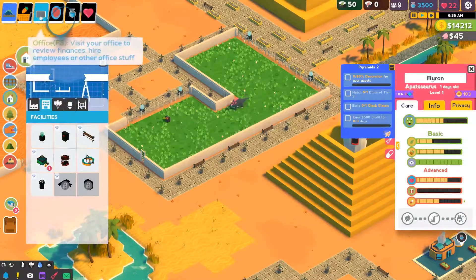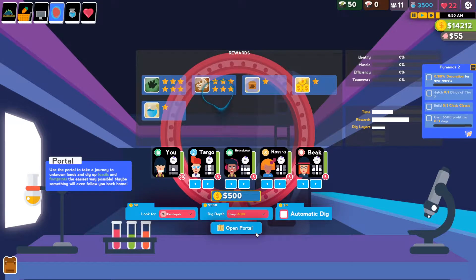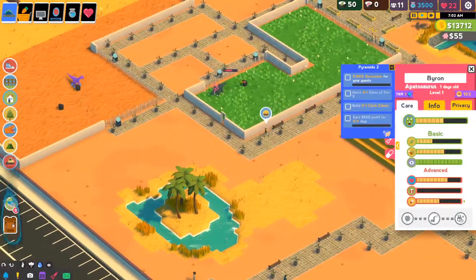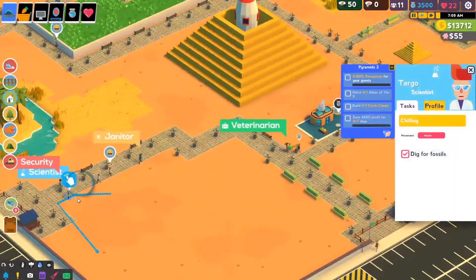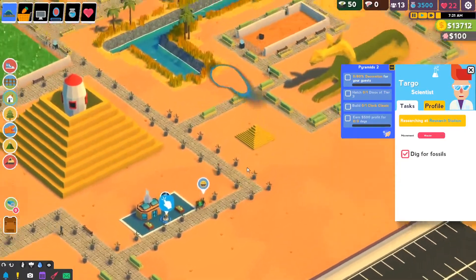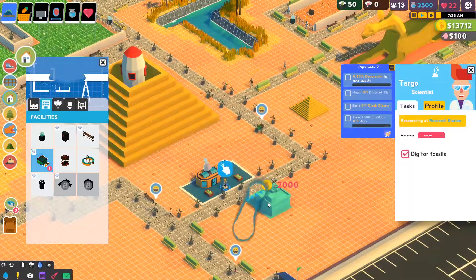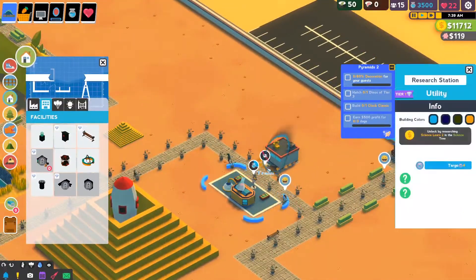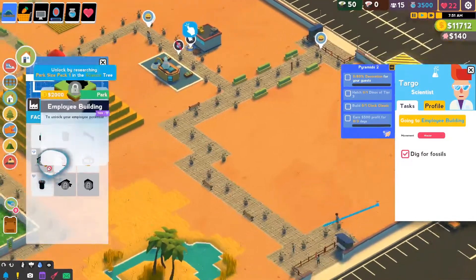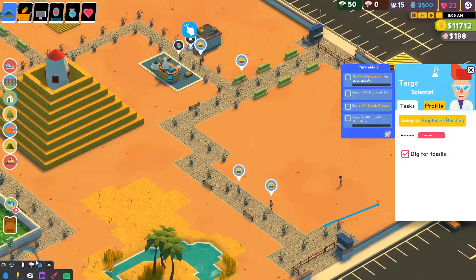My main goal is to just finish these objectives, and that's it. So we want to look for ceratopsia — let's go deep. Where are our employees? Scientist, I'm moving you to research. Actually no, I want to train you. Don't ask why, just reasons.